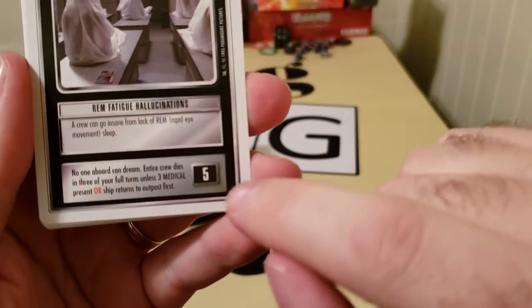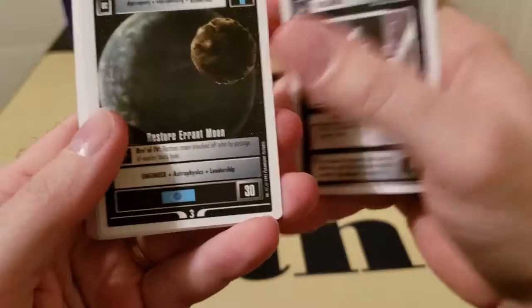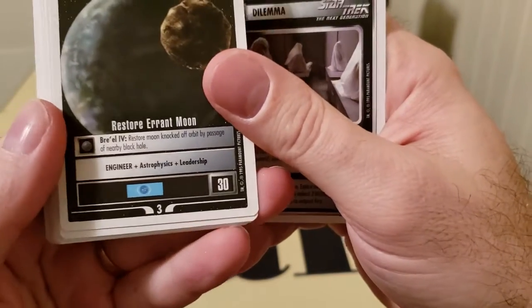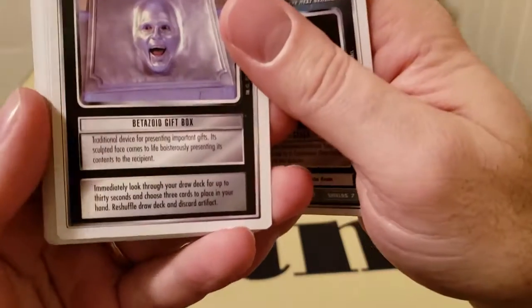You'll have your own base and you fly around, and each planet has missions that you have to complete. Your opponent will see dilemmas that they have to defeat. There's an example dilemma right here — 'entire crew dies of your full turn unless three medical ship or ship returns to an outpost first.' So here's a planet that you'd seed, a ship, an artifact.